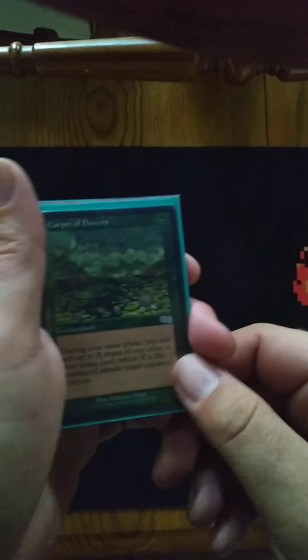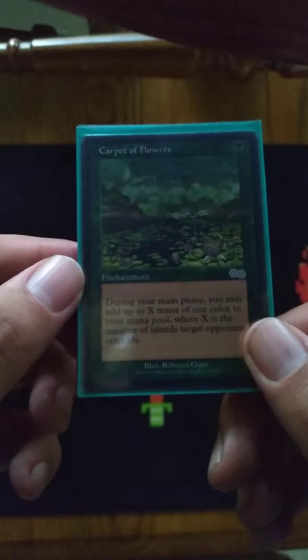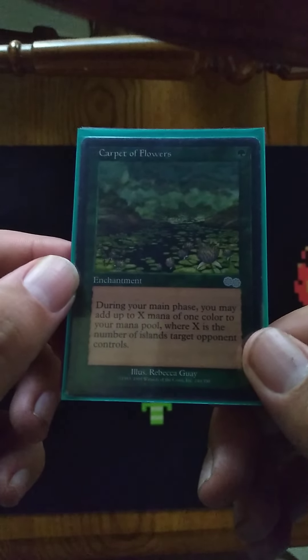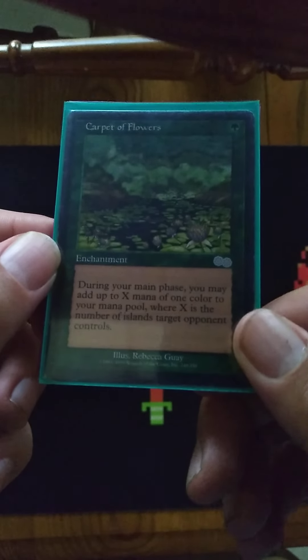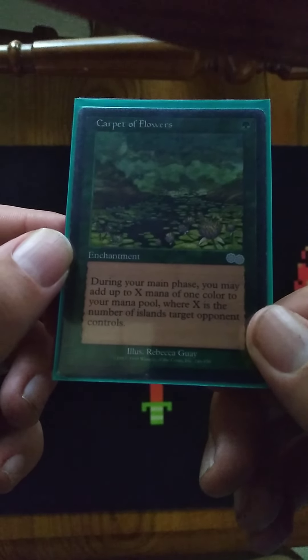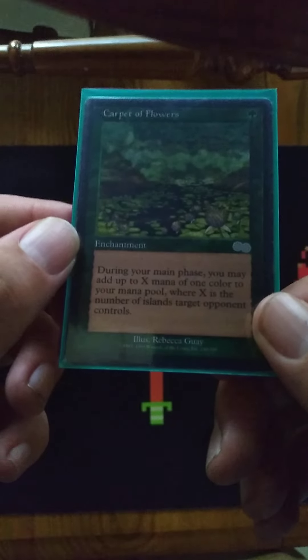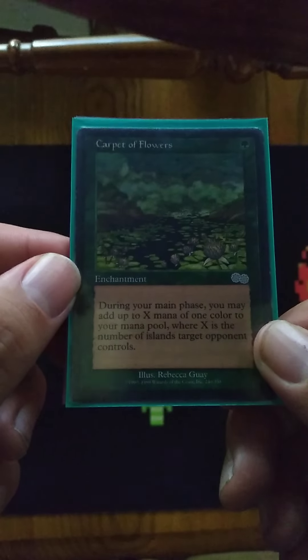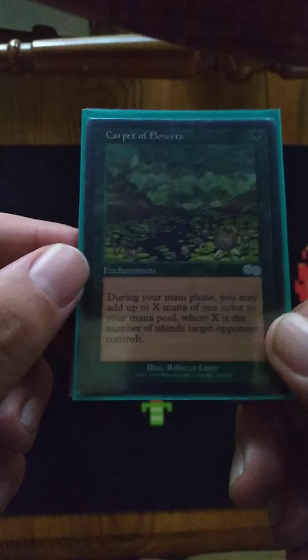Now we're going to show Carpet of Flowers. Everybody knows this one, and in Commander there's always somebody playing blue. For one green, during your main phase you may add up to X mana of any one color to your mana pool, where X is the number of islands target opponent controls. I wouldn't call that blue hatred, but we're going to exploit blue with that.